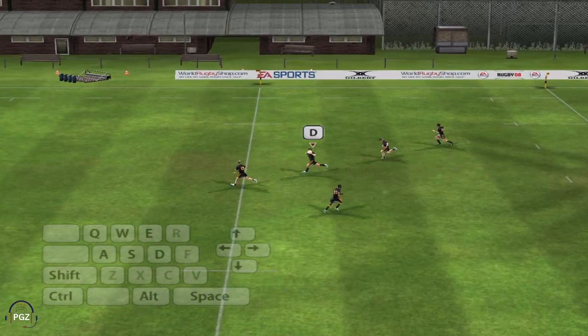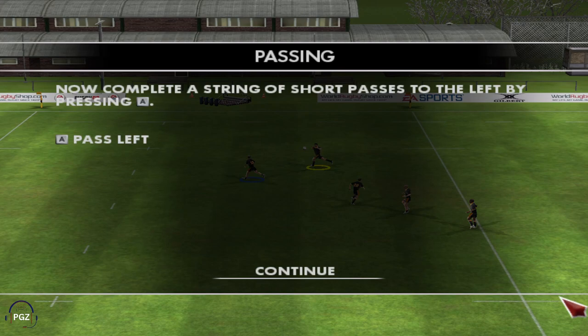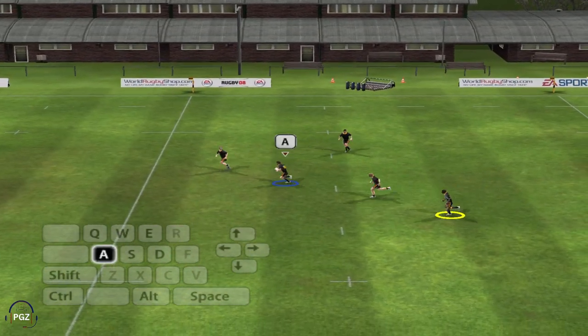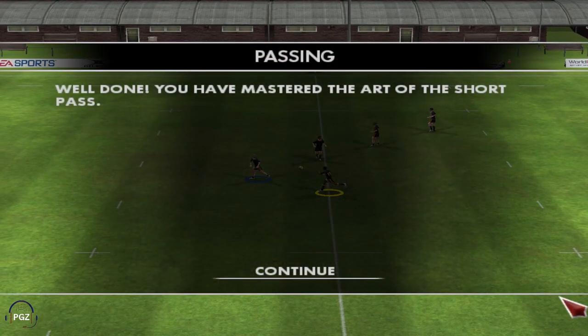That's it. Now keep passing the ball to the right until the highlighted player has the ball. Good — you're getting the hang of it. Let's bring the ball back the other way by passing the ball to the left using the A key. Terrific stuff — looks as if you might have done this before.